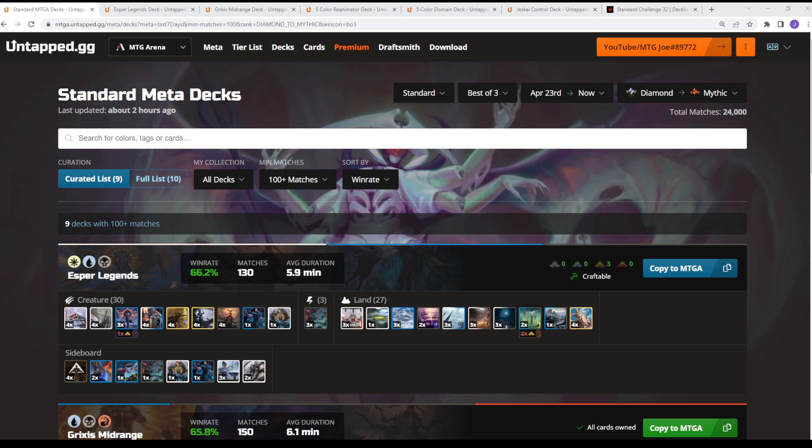Jumping into it, we are looking at April 23rd through the 30th, Diamond to Mythic rank, best of three — 24,000 matches, so 48,000 to 72,000 games of Magic played. Let's jump right into it.